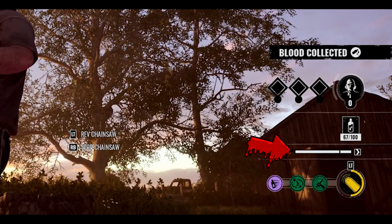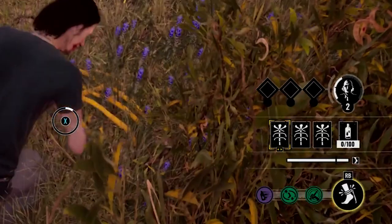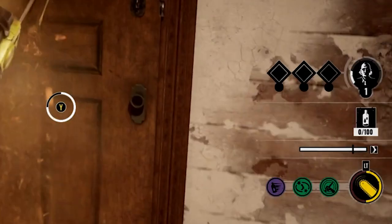Below the blood vial there's a foot icon — I'm assuming that's the killer's stamina. Below that are the killer's abilities. For the Cook it's his hearing perception, being able to mark survivors by hearing them. For Nubbins the Hitchhiker it's his traps, and for Leatherface it's his chainsaw.